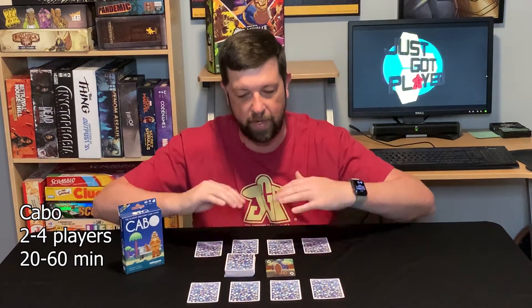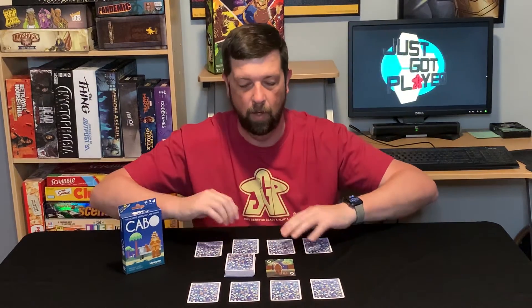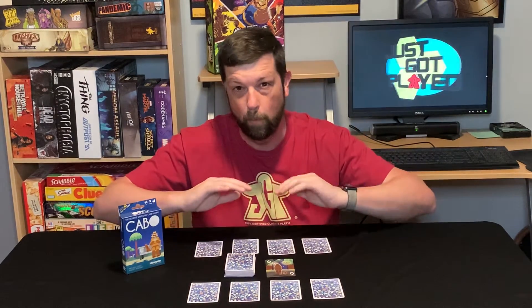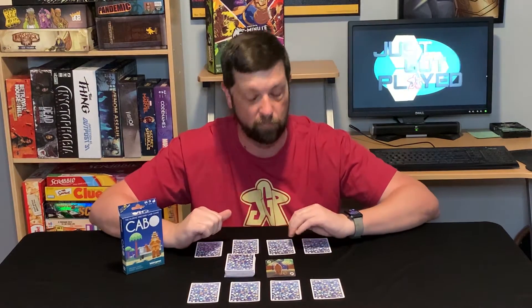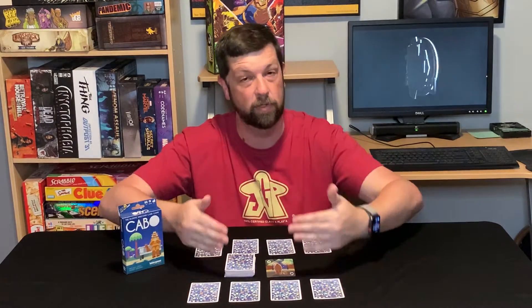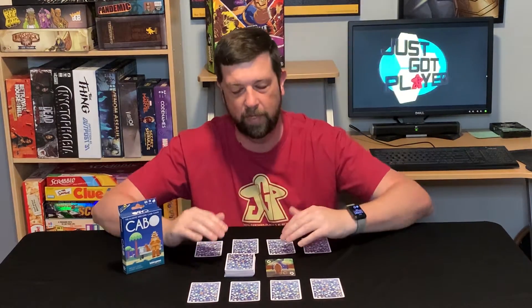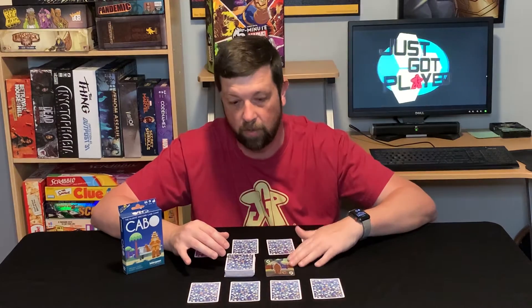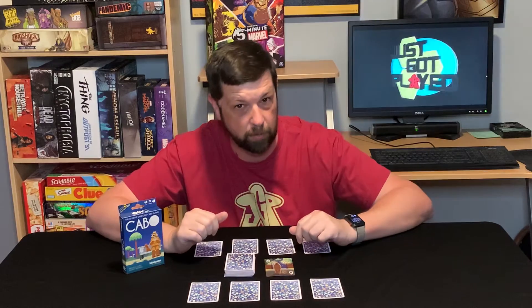In Cabo, you're trying to get rid of cards and lower the points on the cards in front of you by the end of the round to have the lowest score. The trick is that throughout most of the game, your cards and your opponent's cards remain face down in front of you. You will have some knowledge of the cards in front of you and in front of your opponent, because at the beginning of the round you get to look at two of your cards, and throughout the game, through various actions and even drawing cards from the discard pile, you will be able to see cards that are face up, peek at cards, or spy on the other player's cards.